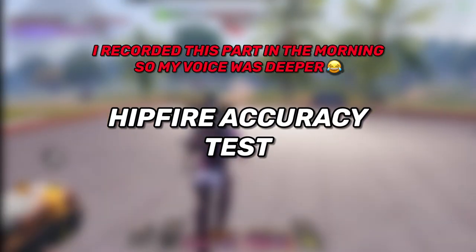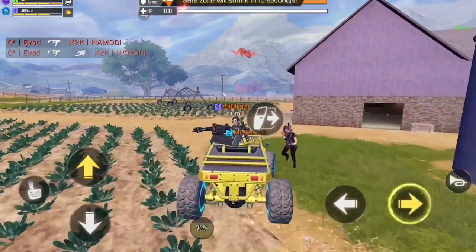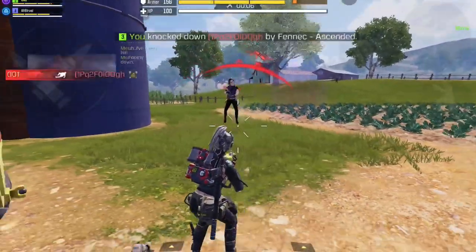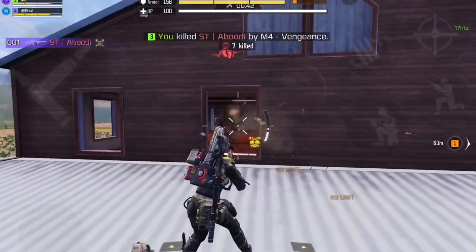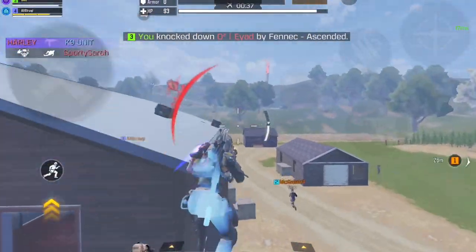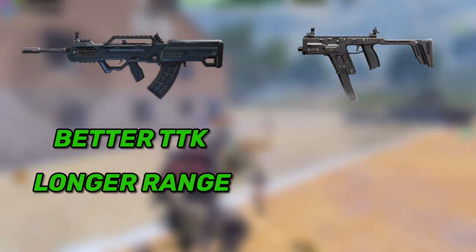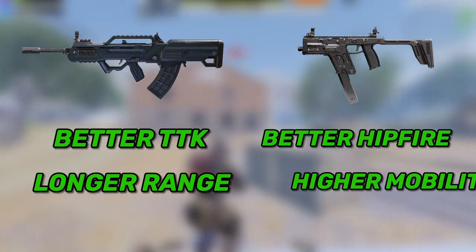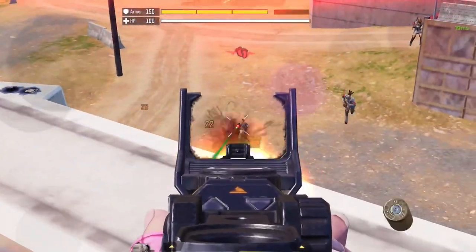Moving on to the hipfire accuracy test — the Fennec has slightly smaller crosshairs, meaning better hipfire accuracy. Another advantage of the Fennec is mobility: your movement speed is faster compared to the Type 25, which is very important at close range as it allows you to strafe and dodge bullets more efficiently, especially against shotgun users. To sum it up: the Type 25 has more chances at faster kill times and longer range, while the Fennec has slightly better hipfire accuracy and higher mobility. Personally, I love both guns and I keep switching between them.